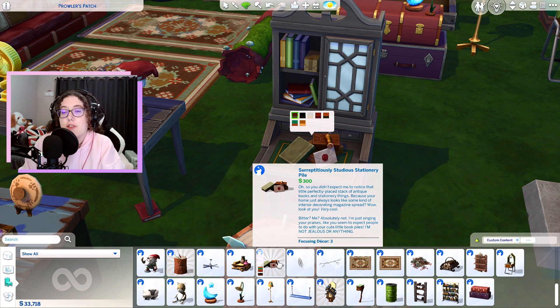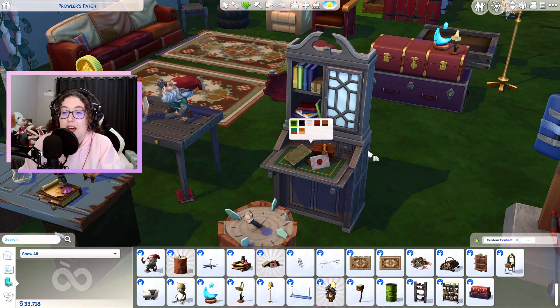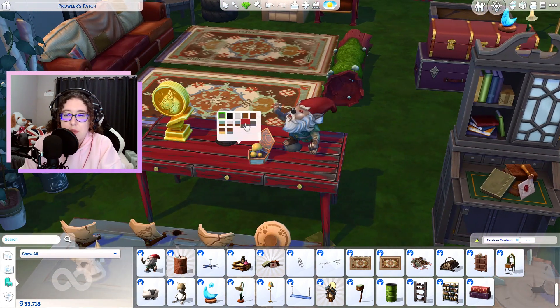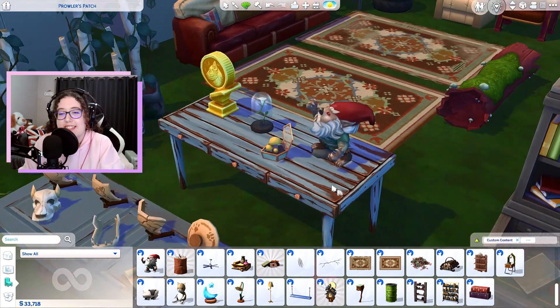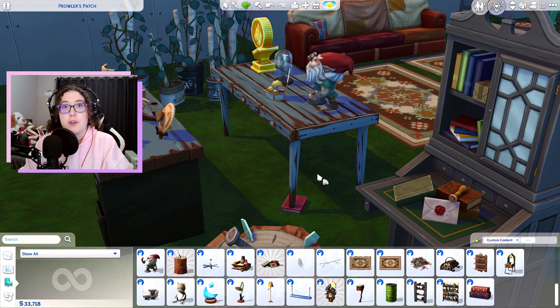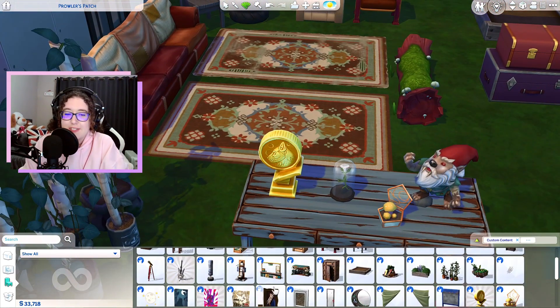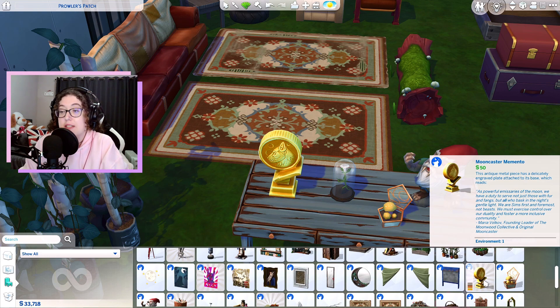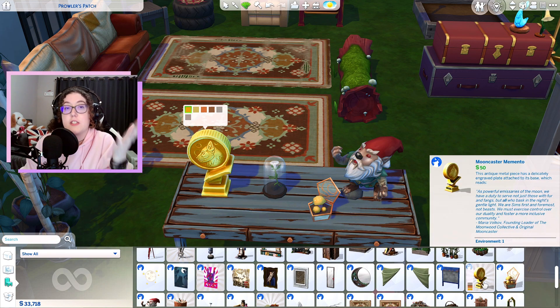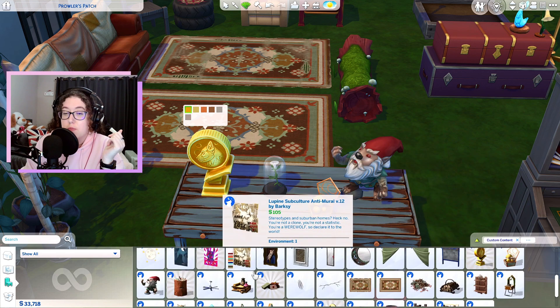Next up, we have the Surreptitiously Studious Stationery Pile, which is actually a little one-tile desk that I absolutely love. We also have a dining table with some drawers — the legs aren't even, and they've just put a book under one leg to stabilize it, which is really funny. We also have the Mooncaster Memento; if you want to know more about what Mooncasters are, definitely pause and read the item description because it gives you information about them.